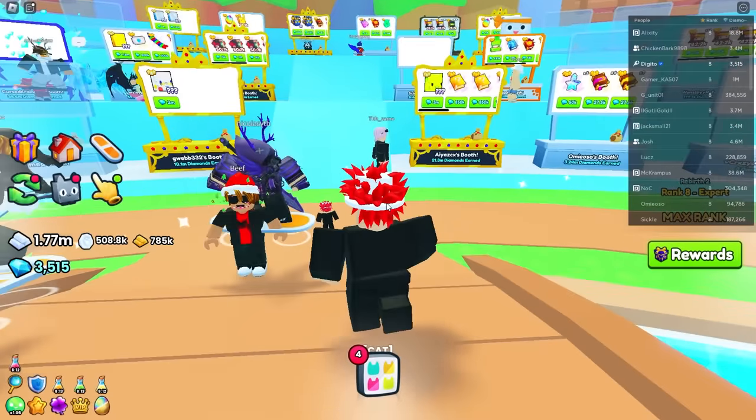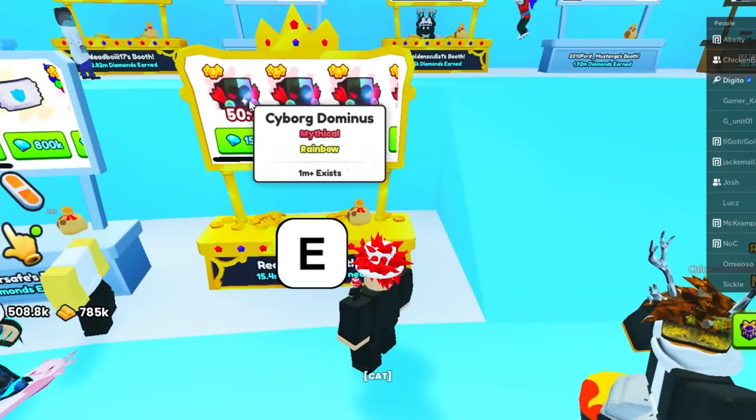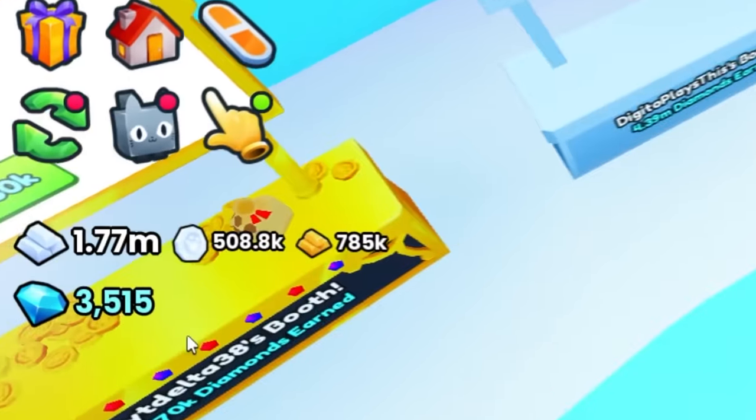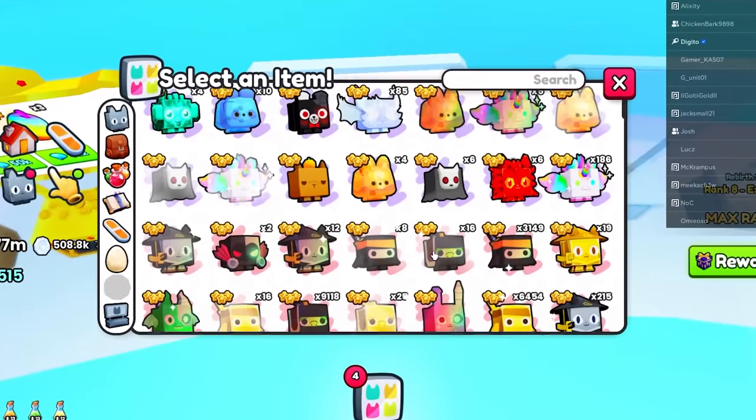Here we are in the training plaza, and this is where you make gems. There's already someone selling these for like 15,000. I'm going to go ahead and do that — we're going to try to sell for 15,000. Look, we have 3,000 gems. I went poor for the video. So let's go ahead and make a listing.